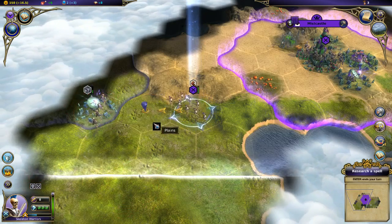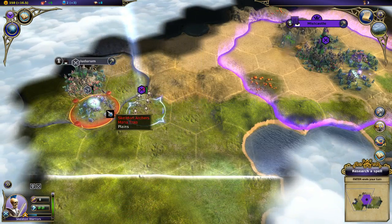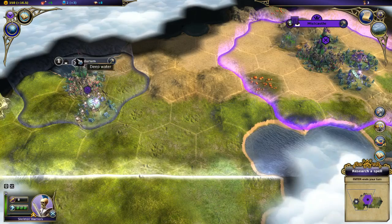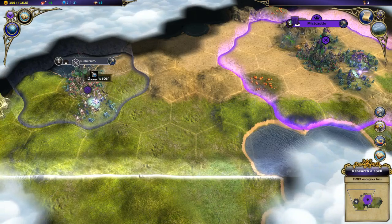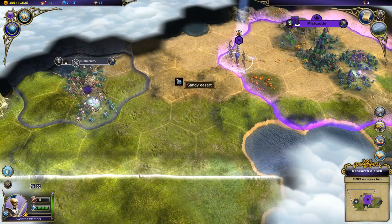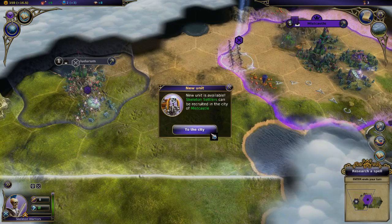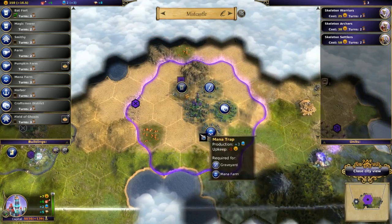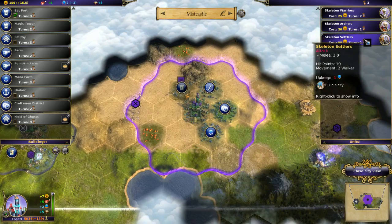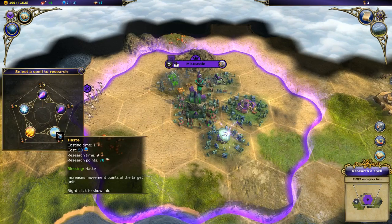I should be able to walk over here and hurt these guys. Finish them off, I believe. We've got the city of Deep Water over here, which I believe is neutral - they have some of their own skeleton warriors and they're going to hit back a little bit. I built some more skeletons - let's come over here and apply some more pressure to this town. I should probably pull these guys back and rest. Apparently I've completed a spell. Skeleton settlers can be recruited in the city of Mistcastle - so those are my settlers. I can research a new spell because my first one is done.